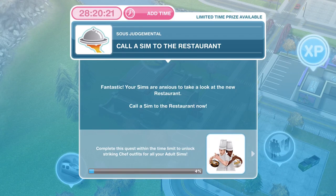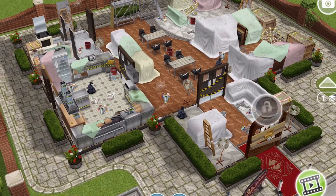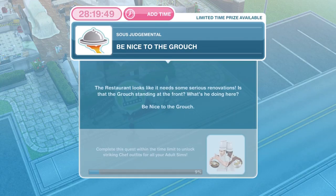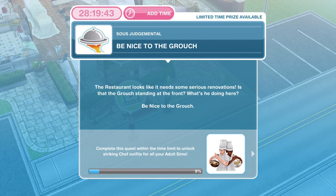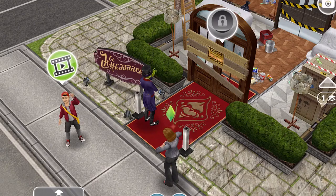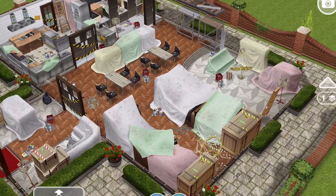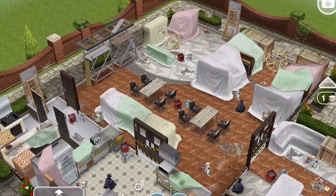The next thing we need to do is to call a Sim to the restaurant. Your Sims are anxious to take a look at the new restaurant — call a Sim to the restaurant now. So we need to go inside the restaurant. This is the restaurant as it looks when you first start — a complete and utter mess that we have to clear up. The first floor and upstairs are both in very bad shape.